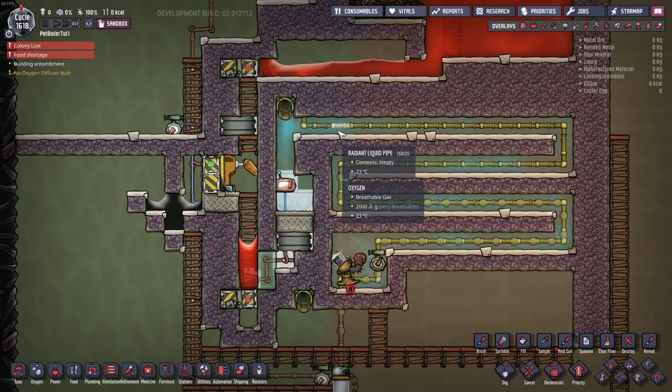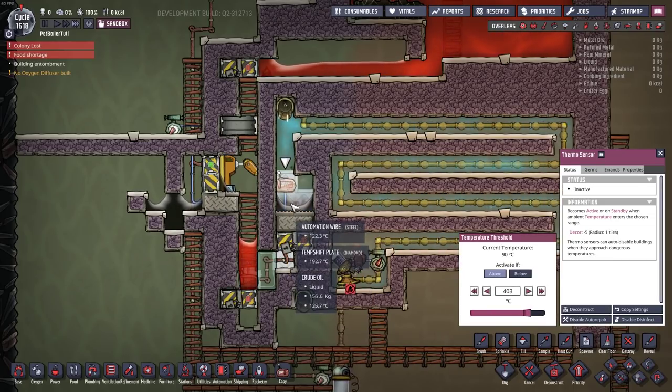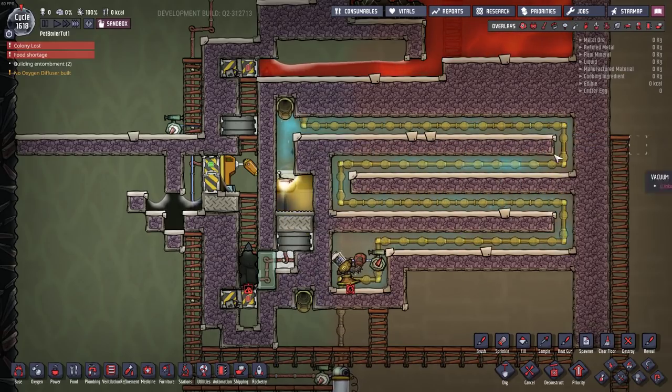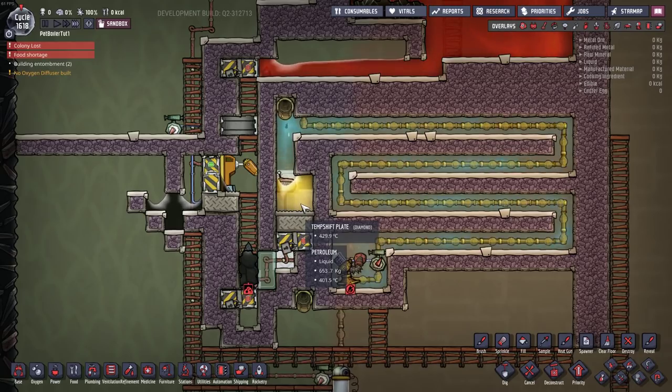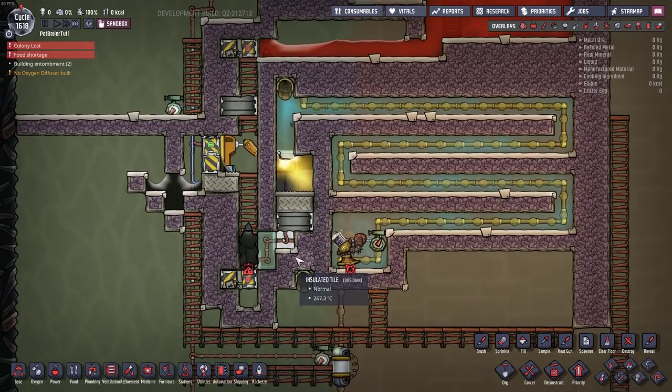The oil flows through our counterflow heat exchanger — there's currently nothing to counterflow against. But once the crude oil hits the plate, I actually have this set to 403 degrees. I don't turn this on beforehand because what happens is you end up superheating it, and the first few drops of oil will turn into sour gas instead. I just wait until it's actually flowing, and that's it — you should never have to touch this again.